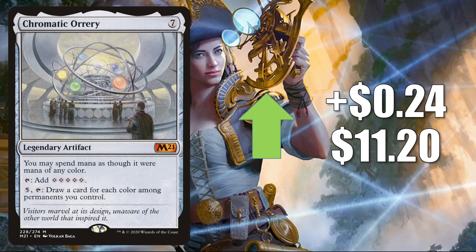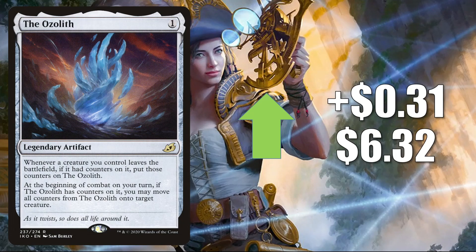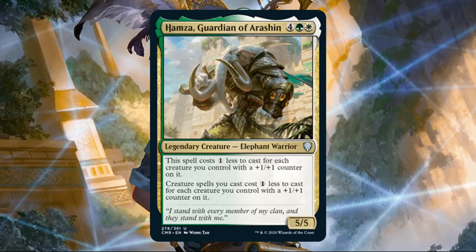Number two is the Ozolith, going up $0.31 to $6.32. Even though this doesn't see a whole lot of play in Standard or Pioneer, it does see some Modern play in Hardened Scales builds. In Commander, this is where the card can really shine — it's in Atraxa Praetor's Voice, Xyris the Writhing Storm, Verazol the Split Current, and more. There is also a card from Commander Legends pushing this one: that is Hamza, Guardian of Arashin, and other cards that revolve around counters strategies in the Selesnya colors.